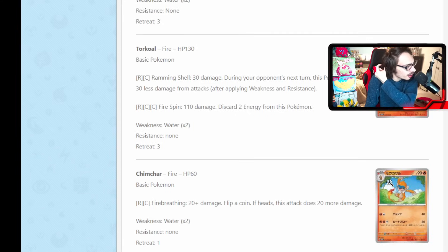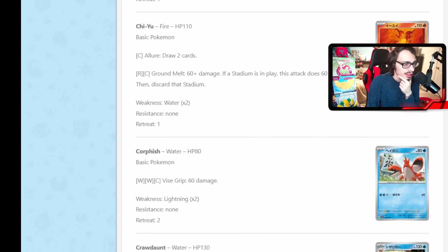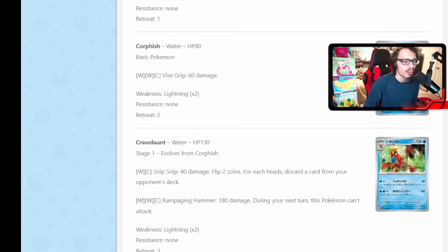New Ninetales here, nothing too crazy. We've looked at Magcargo and Infernape already. New Krodden is kind of cool — we haven't really had a good Krodden in a while, honestly since Primal Clash back in 2015. It's got Snip Snip, which does 40 damage. Flip two coins; for each head, discard a card from your opponent's hand. You could potentially discard two cards. Combine this with the new Unfair Stamp A-spec, with Iono, Judge, or Roxanne, and it could be a fun hand disruption card. It could be good in control decks with Reversal Energy. Hand control is back!